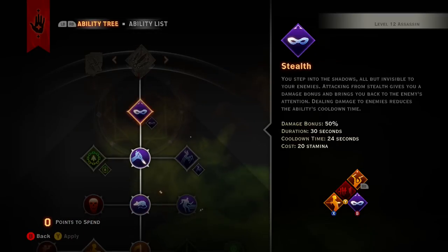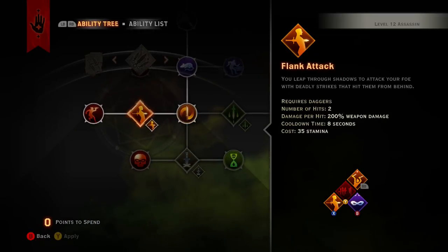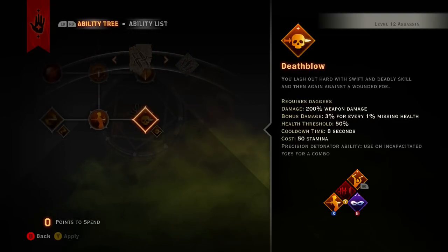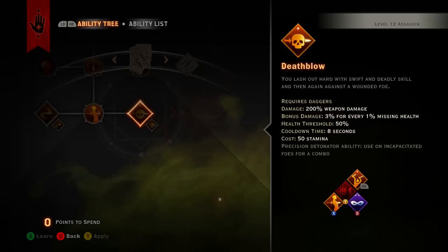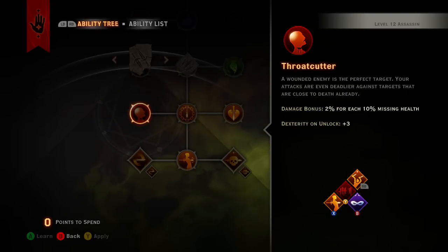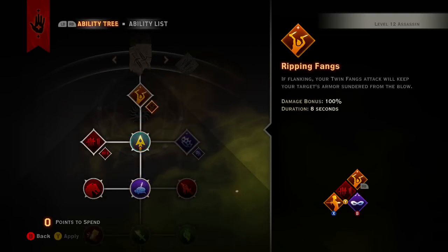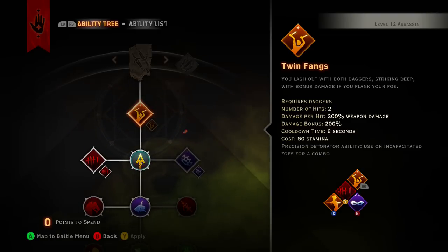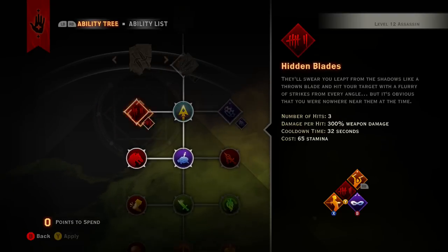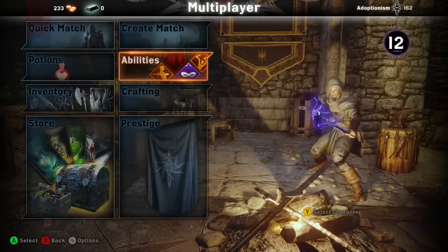By level 12 you should have the main build done. Afterwards, build down toward Death Blow and replace Twin Fangs with that — that's going to be really dirty. Your rotation is: stealth → Flank Attack → Hidden Blades.